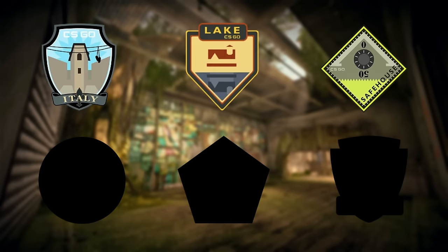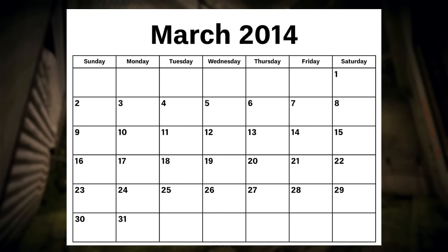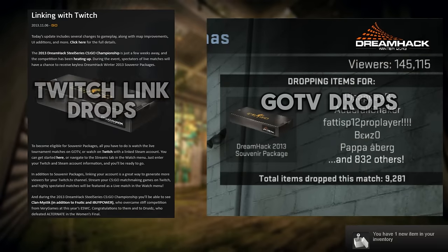Those collections were Italy, Lake, Safe House, Dust 2, Mirage, and Train. The tournament was played from the 13th of March 2014 and ended 3 days later. You only had 3 days to get lucky and receive a drop because that was the only way to truly obtain them.